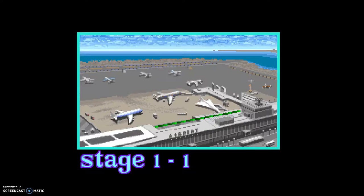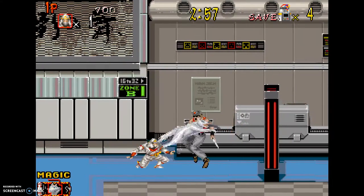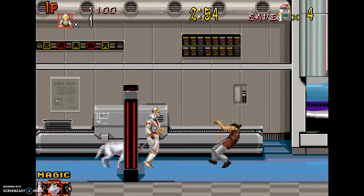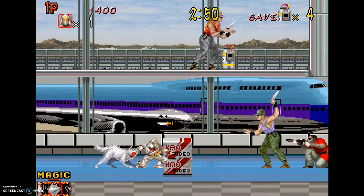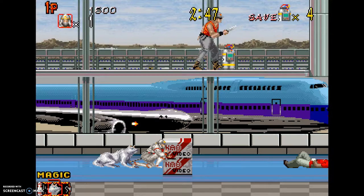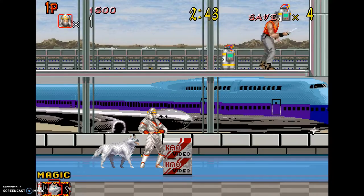The way they implemented the mechanic I find really impressive. You actually sic the dog by crouching and then just hitting your normal attack button, which in my opinion was a really smart move by Sega, because that way they didn't have to make any hardware changes. They could do it all in the software, which saves time and saves a lot of money.